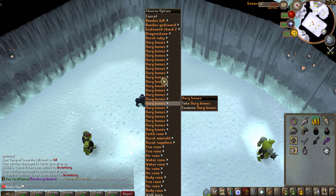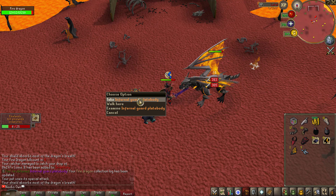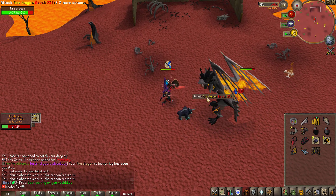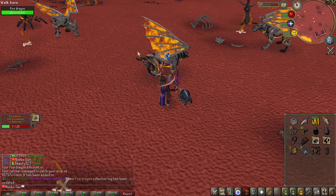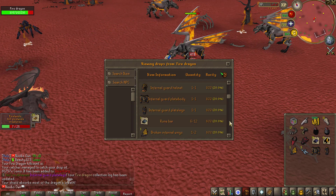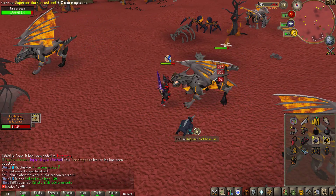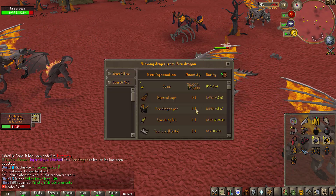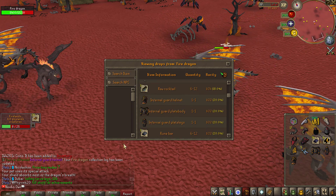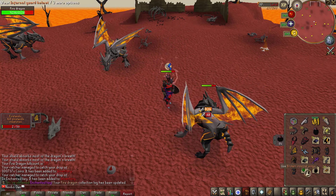Collection log update from fire dragons — this is my first ever fire dragon slayer task. We get an Infernal Gaunt Plate Body on kill count 6, then back-to-back Infernal Guard Plate Legs. These are around a 1 in 20 drop rate, so I expected to get the helmet very soon as well. And then we literally got the plate body, legs, and helmet back-to-back-to-back — 3 collection logs and the full Infernal Guard set completed in consecutive kills.